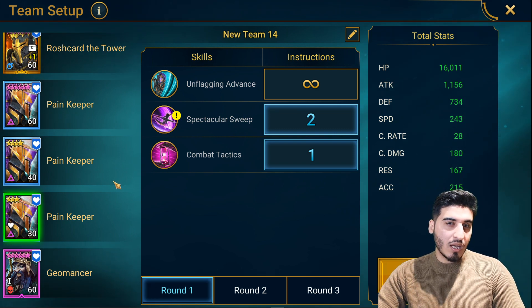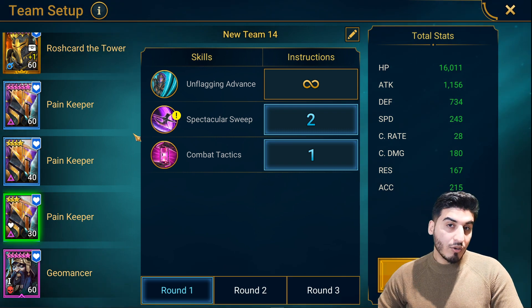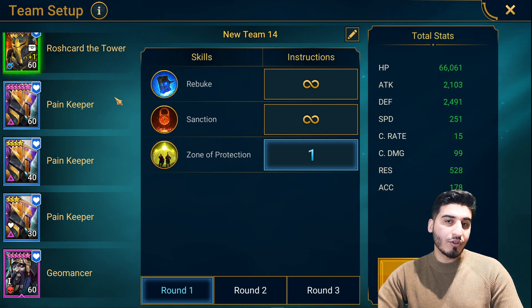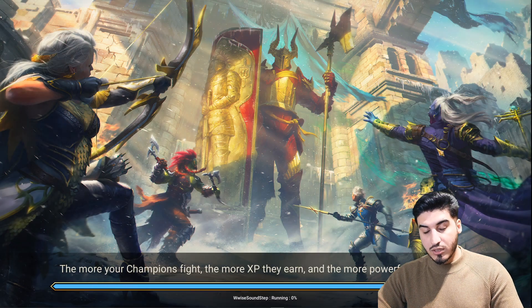Try to keep all PKs within a range of about 6, 5, 4, 3, 2, 1 speed of each other. You don't really want a 10 speed gap between your PKs in case one of your champions cuts in — in this case it might be Geomancer because of the turn order. I'll give you guys a quick run and show you how it works.